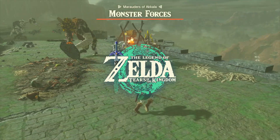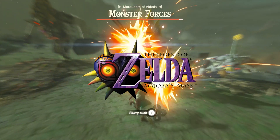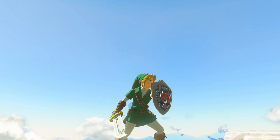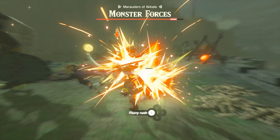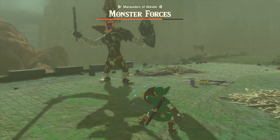The Weapons of Legend mod for Tears of the Kingdom has been updated and with it brings some brand new weapons from Majora's Mask, including the awesome Gilded Sword and the beautiful Great Fairy Sword, as well as the Razor Sword and Hero Shield that were already in the mod. So what we're going to do today is use all of the Majora's Mask weapons in this mod against some enemies.